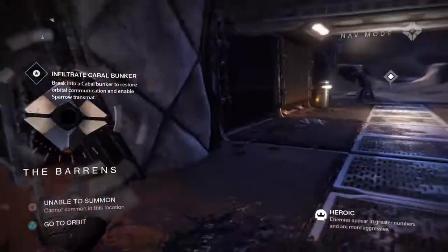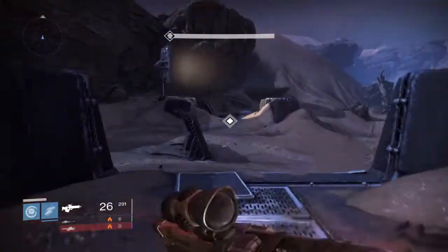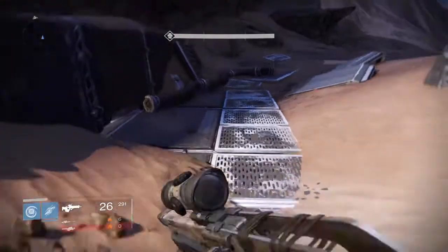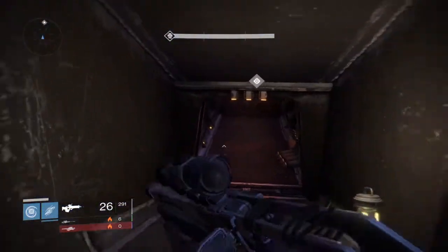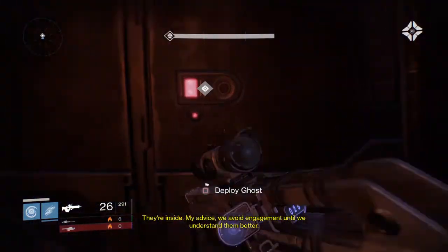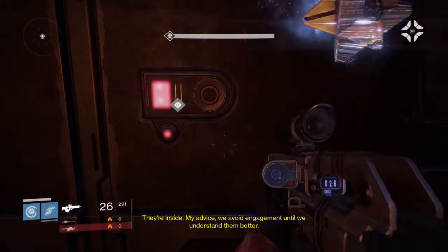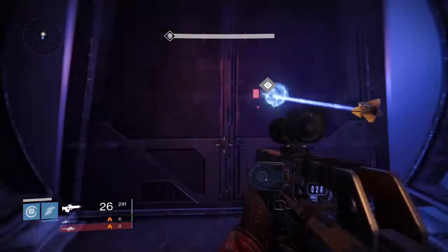All you want to do is start up the mission on Mars — I think it's called the Exclusion Zone — and this is the start. You just want to go ahead and deploy the ghost in here. The door will open up in about five seconds and then I'll show you what to do.